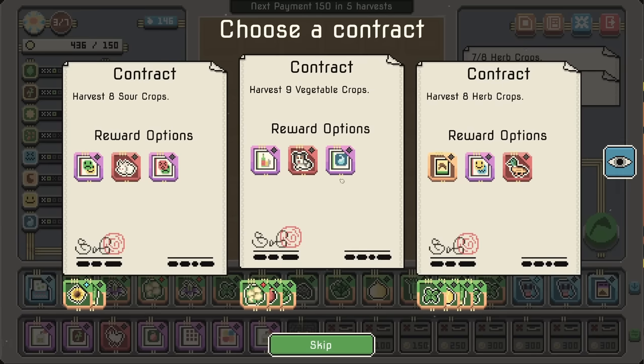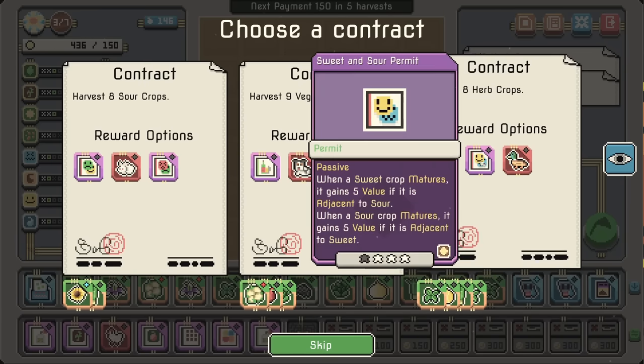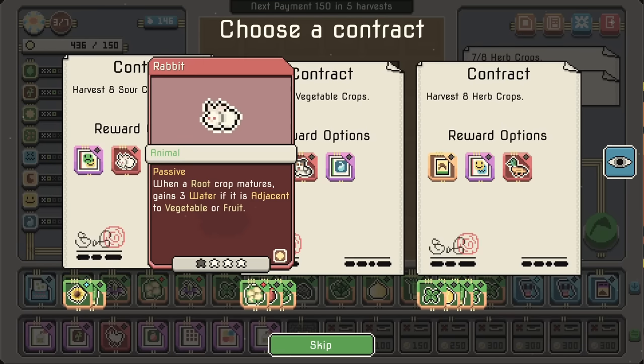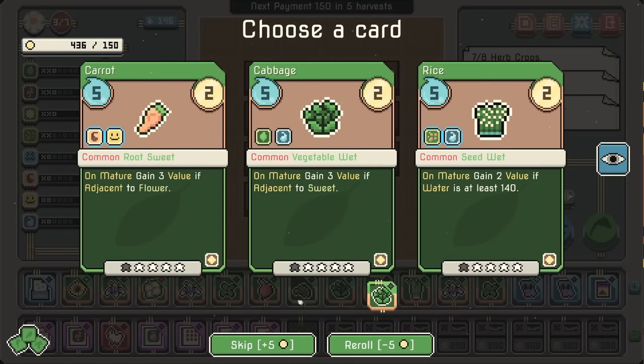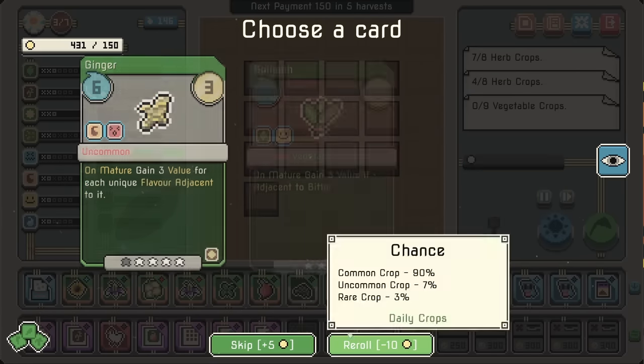Sweet and sour isn't the worst, but not exactly my best option. The dog will give me more — root crop matures, 3 water if adjacent to a vegetable or fruit. Because we could just go for the dog. I think we might want that. Do we grab the cabbage? No, let's re-roll — I've got tons.